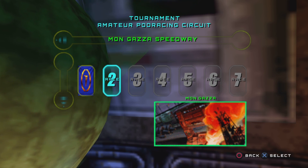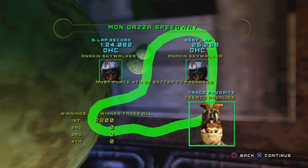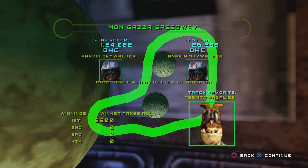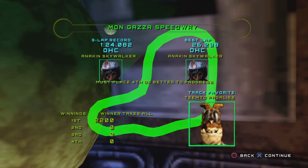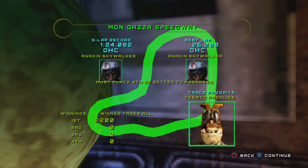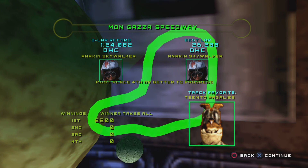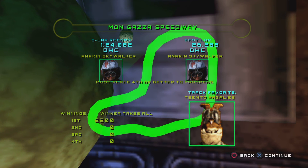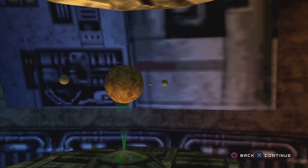On this one we're going to be doing this race. It's a very short race because the track is extremely small, and the track favorite is none other than Tinto Pajolese. It's going to be a very interesting race. One of my favorites because of overlapping people. We're going to go with winner takes all and take out the prize money.